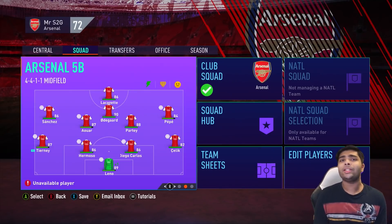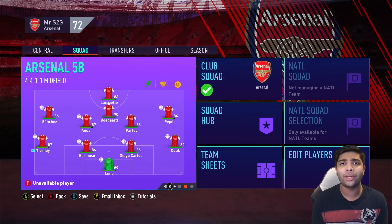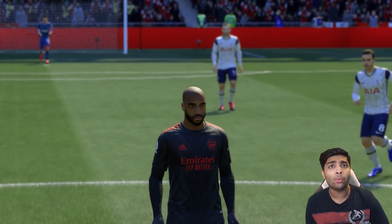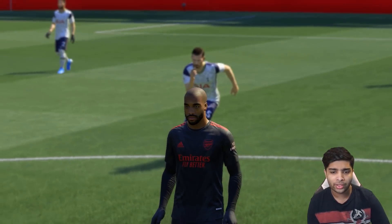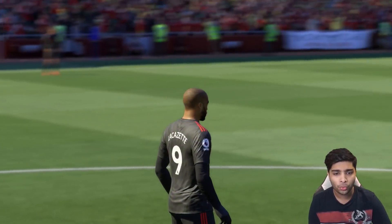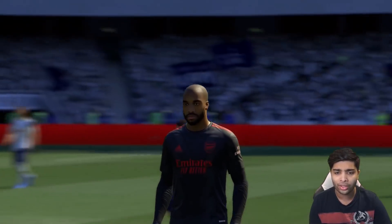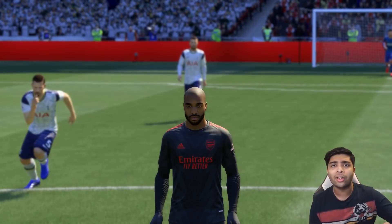You guys know every season we bring new kits to my career modes, so no different. Arsenal season 3, here are our new kits for the season. They're wildly different from what we had last season. First up, our third kit — we're going black, super classy. I love the red accents. Looks really good from behind as well. There's a slight lightning design on it. That's going to be our third kit for the season.